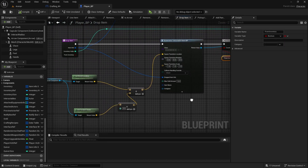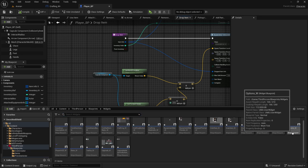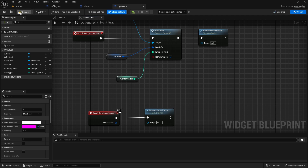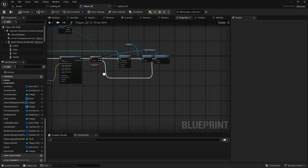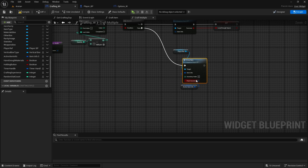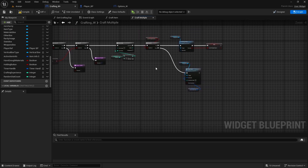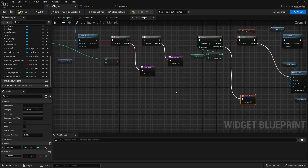Make sure the variable changes are working correctly — open the options widget, click on drop, compile and click again just to make sure. Now back in crafting, we uncheck from inventory because it's not going from inventory, we're just dropping items. On completed, when the for loop is done, we return the node with success.